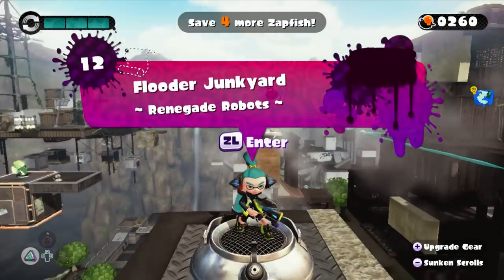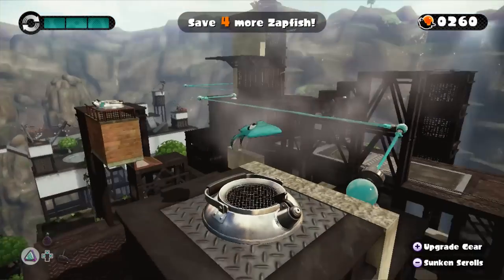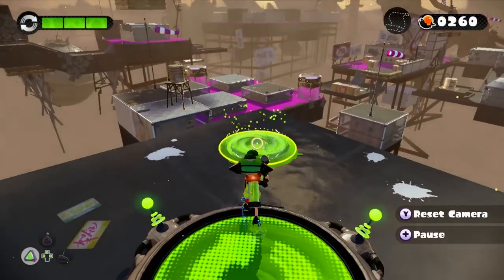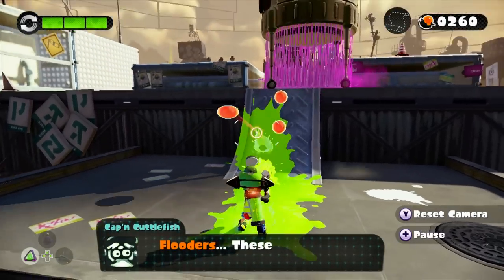They are adorable even though they look a little hastily made. We're heading to Level 12: Flutter Junkyard Renegade Robots. So last time in our story mode playthrough we battled the second giant boss, so let's keep going and make our way to the third — and hopefully we will unlock two of the most popular weapons after we beat that boss.